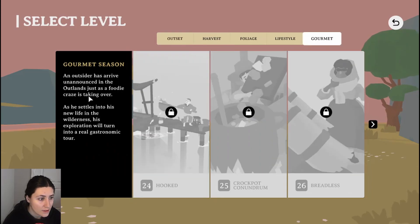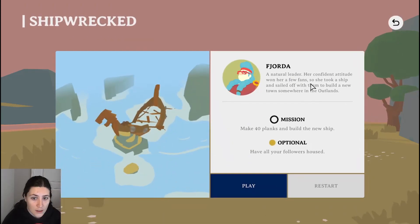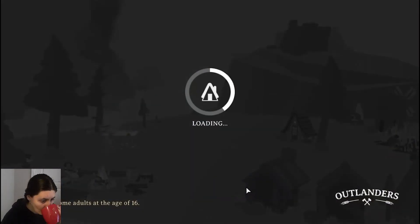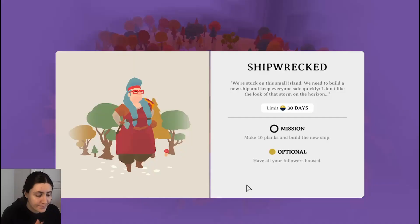What's gourmet? A foodie craze is gonna happen? Let's just get started. A natural leader, her confident attitude won her a few fans, so she took a ship and sailed off with them to build a new town somewhere in the Outlands. The mission: make 40 planks and build a new ship. Optional: have all your followers housed. Let's get into this. Limit 30 days — we're stuck on this small island. We need to build a new ship and keep everyone safe quickly. I don't like the look of that storm on the horizon.